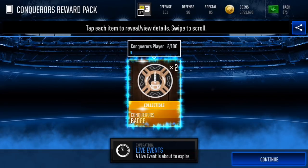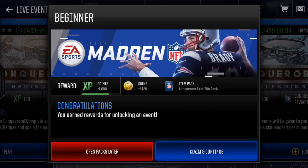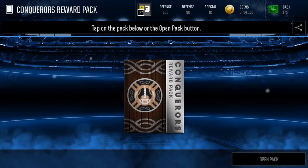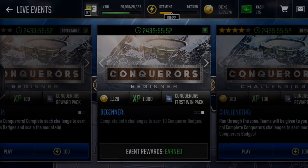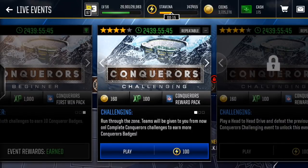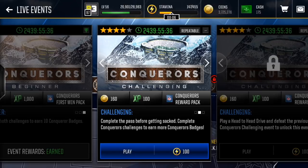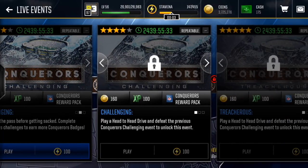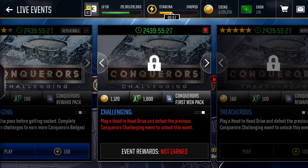All right, here's a reward pack — that was a super easy live event. You only get two, so this is going to take a while to complete. So for the beginner event, you earn rewards for unlocking an event. We've got three of them there, and a first win pack which is going to give us 10 of those badges. So we finished this beginner, and then we're going to get more once we finish all the challenging ones. There are three of them with four stars — complete pull challenges, earn 15 Conqueror badges. After that we've got head-to-head drive and defeat the previous Conqueror.